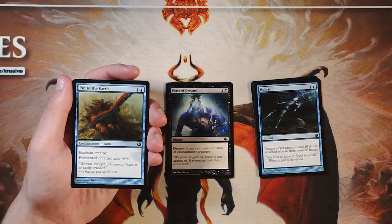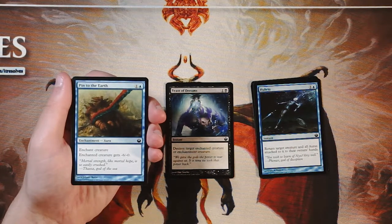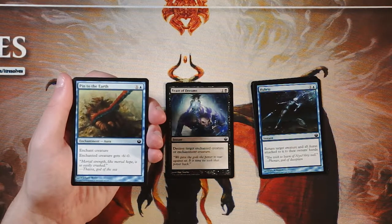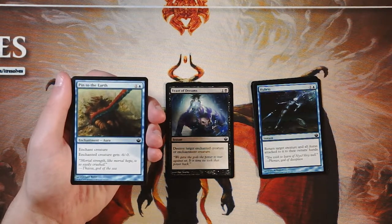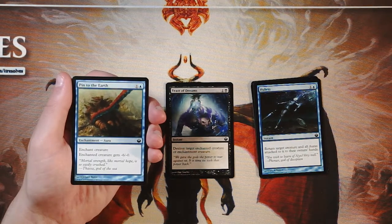Pin to the Earth is an enchant creature aura for one and a blue — the enchanted creature gets -6/-0. It doesn't affect toughness, which means the creature can still stay on the battlefield and block. You have to be careful about what you put this on because you're not actually forwarding your game plan much — you're just stalling the opponent. It's pseudo-removal in blue, worth picking up mid to late pack, but I'm not super stoked about it overall.